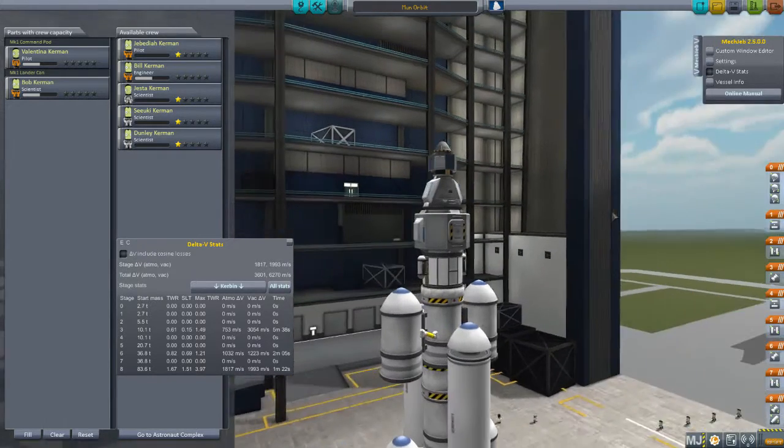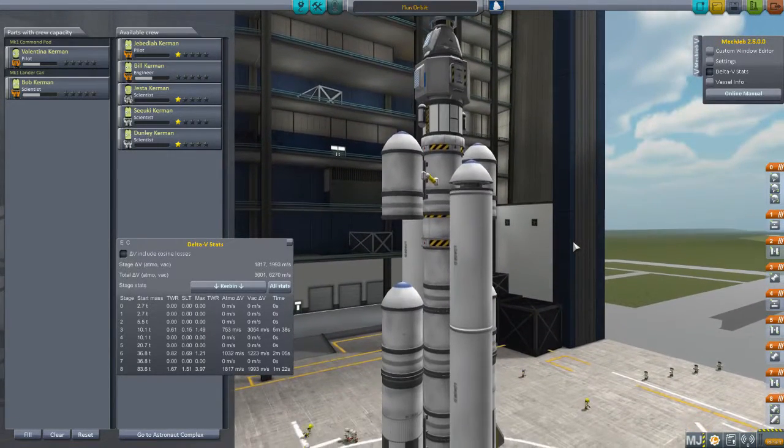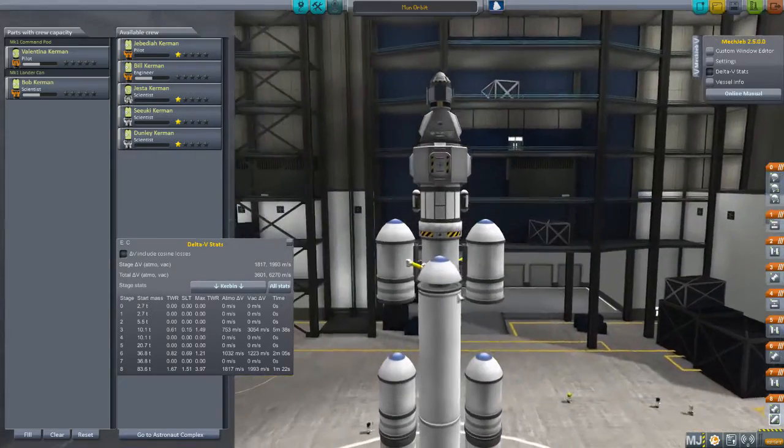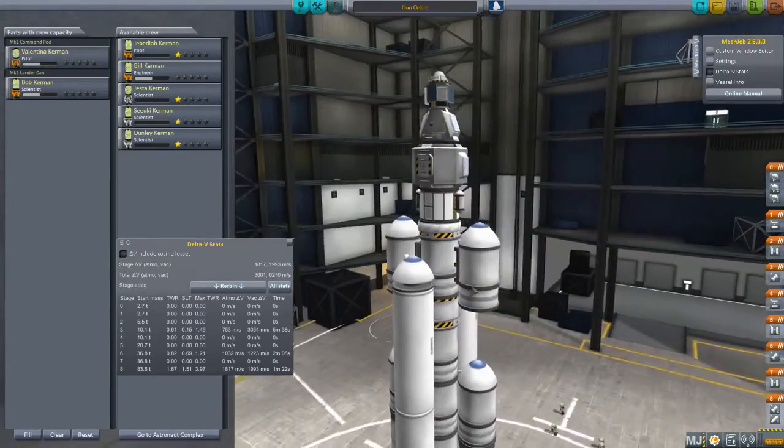We're going to take the ship that I used to rescue those three Kerbonauts. We had tons and tons of fuel left over, so I'm thinking we'll just be able to use that same design.